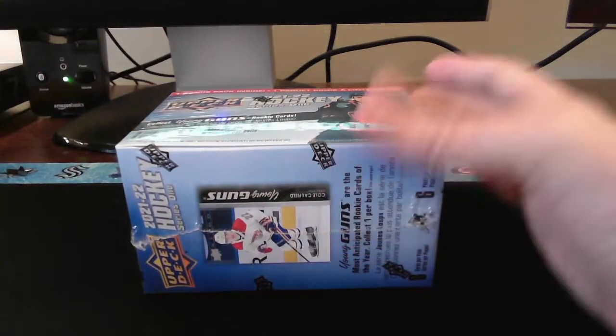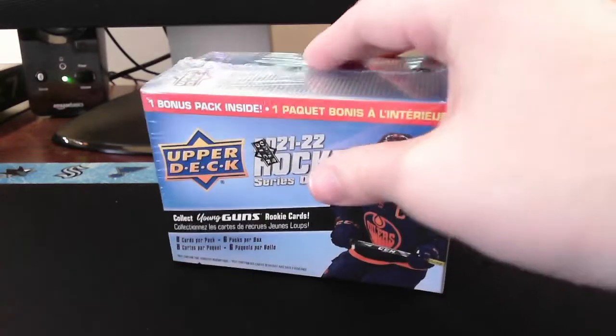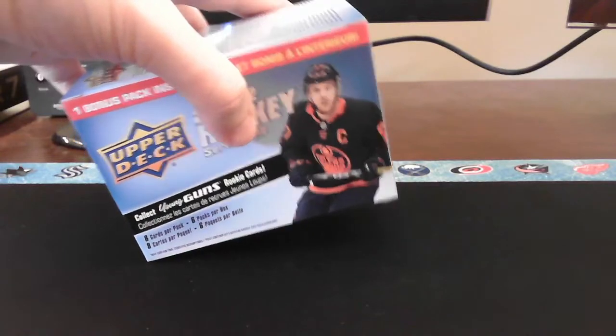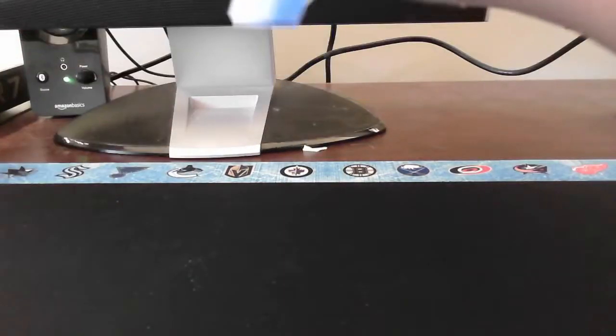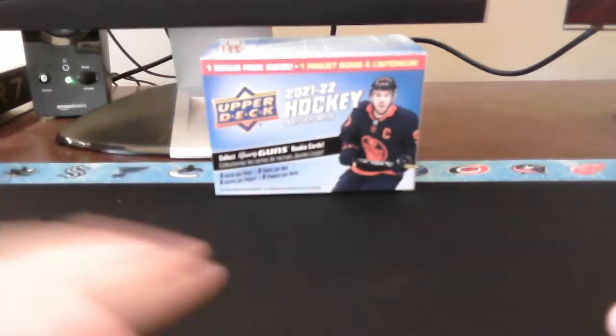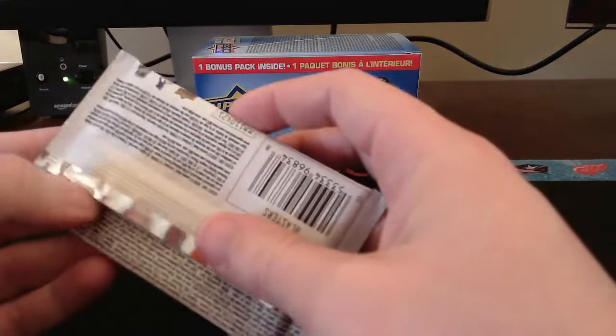We got six packs to open. Again hoping for a much better box than the one we got last time, because we got no young guns. We did get a green dazzler of Jamie Drysdale which is pretty nice, but not getting at least one young gun in a box - that's just kind of crummy. We should be getting at least one, so let's stay positive and see what we can get. We'll go ahead and open the box starting with pack number one of six.